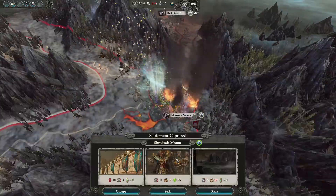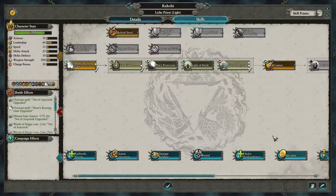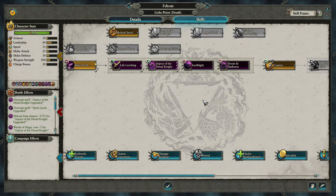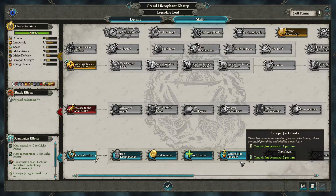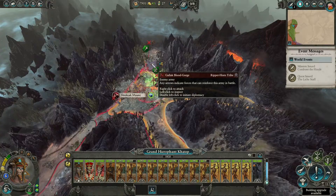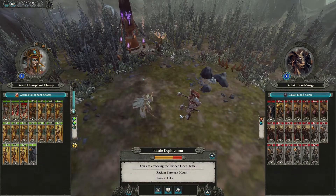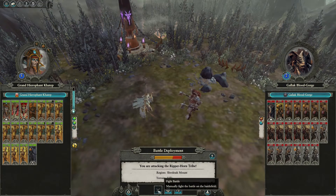Turn 8: we'll sack again and camp to heal. We'll keep sacking until the wizards at least have Vortex spells and ideally up to Arcane Conduit. We are working up towards Lightning Strike on Khatep with healing and Canopic Jars on the way. Turn 11: our original Beastmen enemies have shown up, so we'll attack them before they ambush us. We've got to fight this manually, but they're pretty weak, so we can corner camp and do the same thing here.